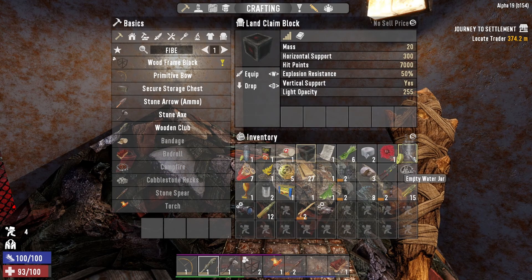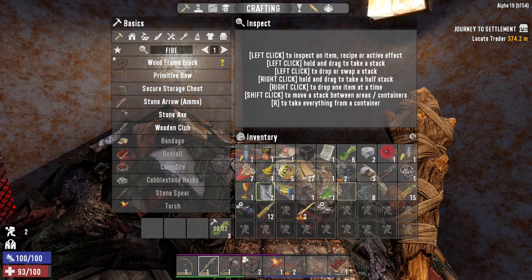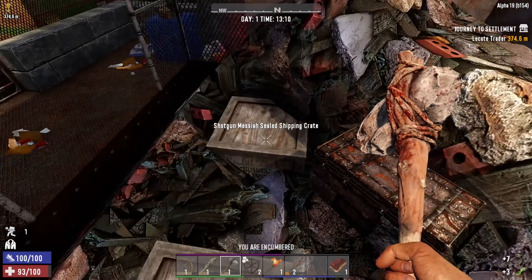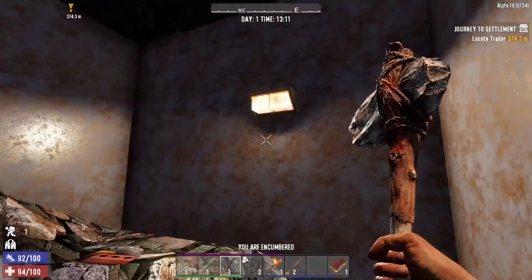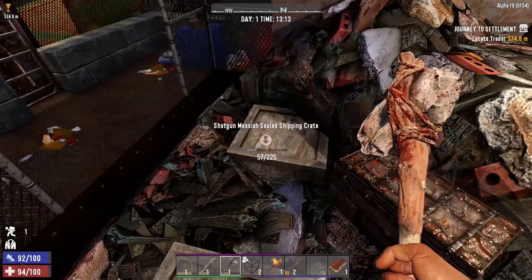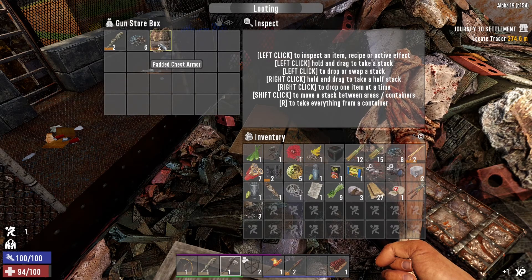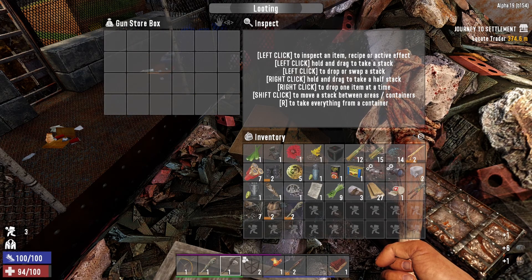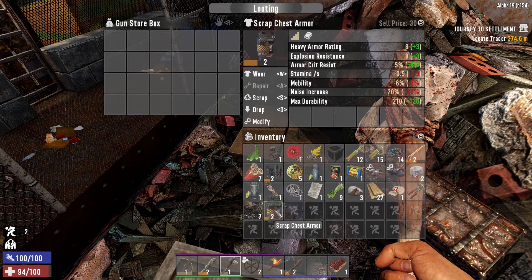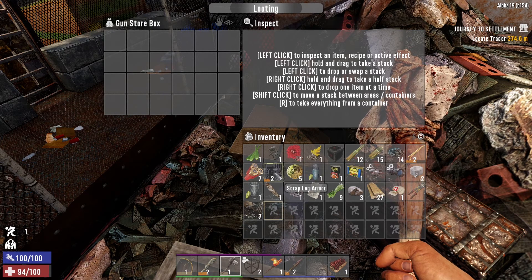We can scrap the land claim block — no, we can't. Let's break open these guys real quick. Shotgun Messiah — break into this guy. Gun store. Padded chest armor and a wooden club — this is a little bit better than the club we have. Padded chest armor — I think we're going to go with that one.